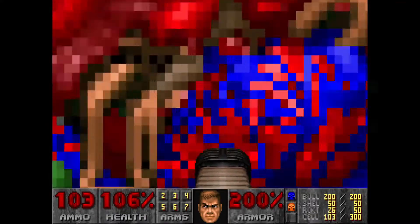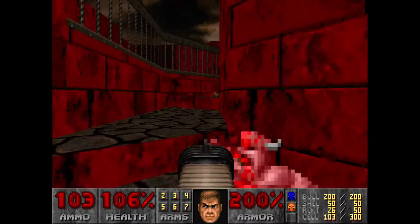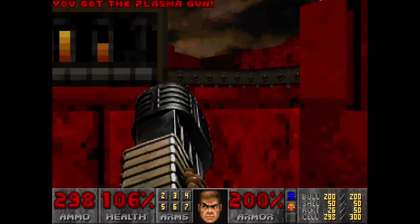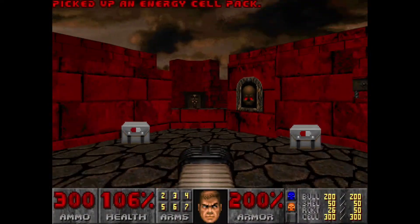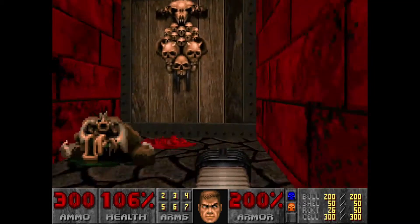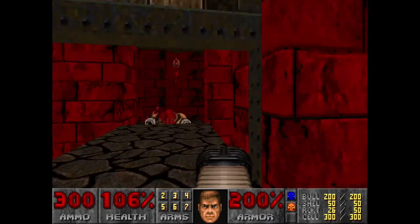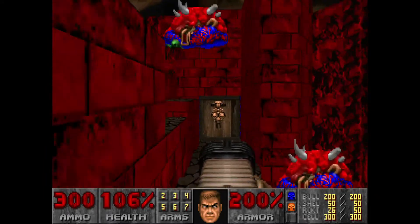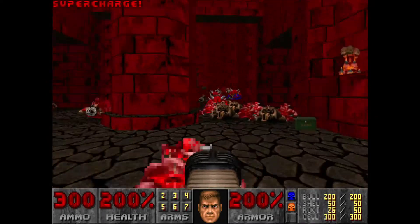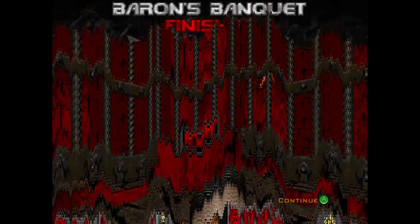And now we have the BFG again. I believe that's everything in the map — we can now exit, ladies and gentlemen. But first, I'm going to go up here and collect any ammo that I might have missed. Quite a bit, indeed. Just going to run off the edge here. This map is just so fun in so many ways. We basically have full ammo on everything except for rockets, but that's okay. The final secret is right here — full health and armor and almost full ammo on all accounts. And that is Baron's Banquet.